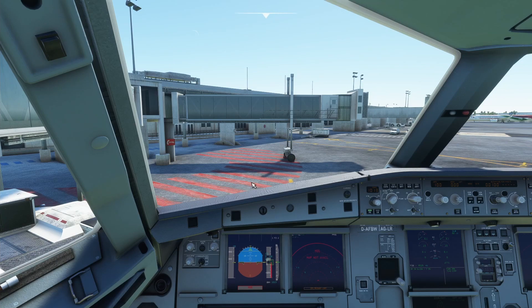Anyways guys, this has been it for HH Aviation and this video on how to get FlyByWire and why it's better than the standalone A320neo. Hope you all enjoyed and I'll see you all in the next one. Peace out.